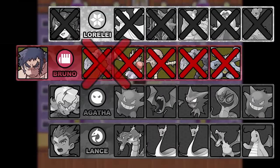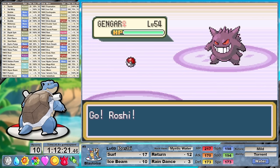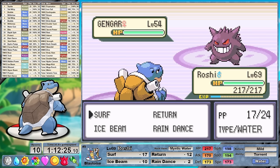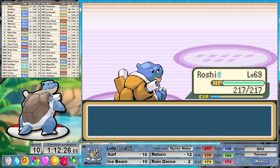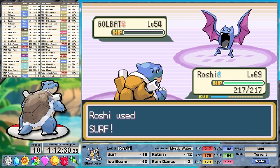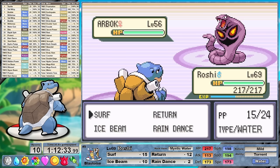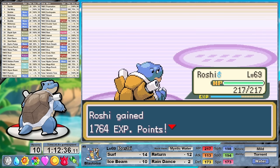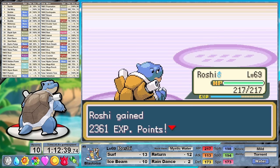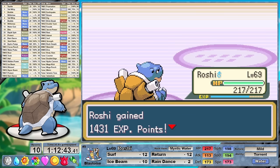Agatha is next. I had the Mystic Water equipped — while held it powers up our water moves by 10%. Her lead Gengar has a tendency to go for Double Team, which is what happens here, and then rain-boosted Surf takes out her following 4 Pokemon in a single shot each, outspeeding all of them. At level 69 — nice — we have 173 speed, which ties the fastest Pokemon in this league, Aerodactyl. With the way our experience is lining up, I'm predicting that by the time we get to Aerodactyl we'll be leveled up and it won't be a problem. The rain ends on the last turn of battle but all that's left is Haunter, and one final STAB Surf takes it out.